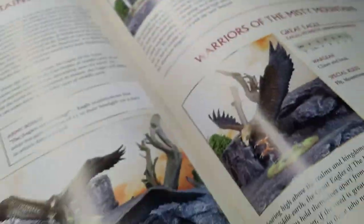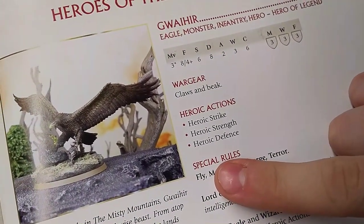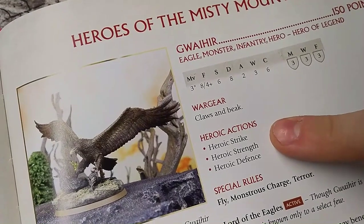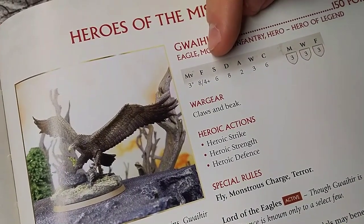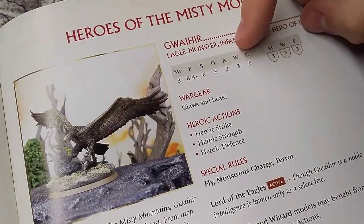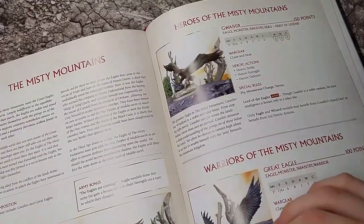Let's see what the rulebook says about both of these guys. We've got Gwaihir first: 3-inch movement but he does have the Fly special rule, so he essentially will have 12-inch movement, which means he'll be the first one to engage. Fight 8, which is higher than the Troll Chieftain and most other monsters in this mash, along with the ability to heroic strike to up his fight value if needed. Strength 6 — we will be giving him his faction bonus of plus 1 strength on the charge, so he'll go up to strength 7 and will knock prone anything lower strength because of Monster's Charge. Defense 8, 2 attacks, up to 3 on the charge, 3 wounds, courage 6, 3 might, 3 will, and 3 fate. He's also got Terror. Very beastly flying birdie — Gwaihir's a lot of fun.